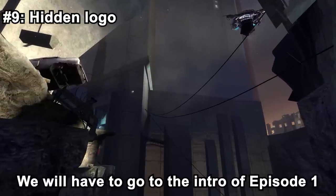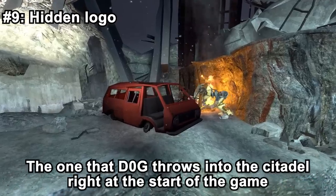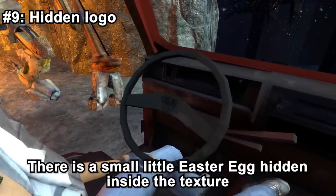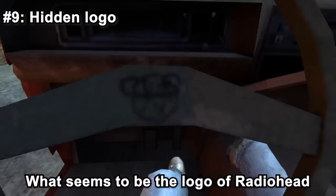For easter egg number 9, we go to the intro of Episode 1 and take a closer look at the orange van — the one that Doc throws into the Citadel right at the start of the game. There's a small easter egg hidden inside the texture. If you take a close look at the steering wheel, you will see what appears to be the logo of Radiohead.